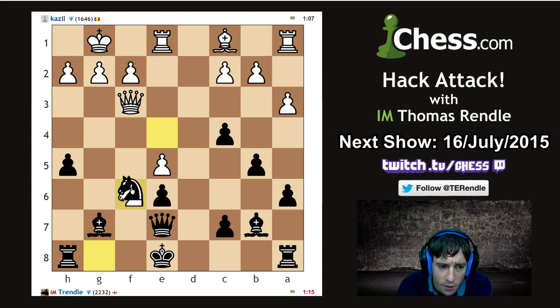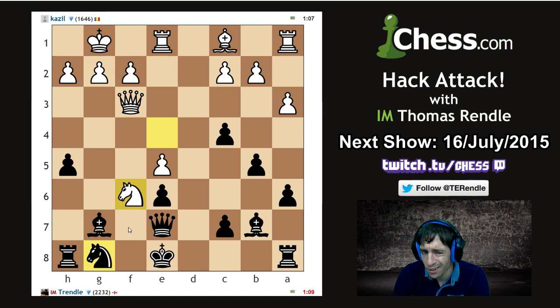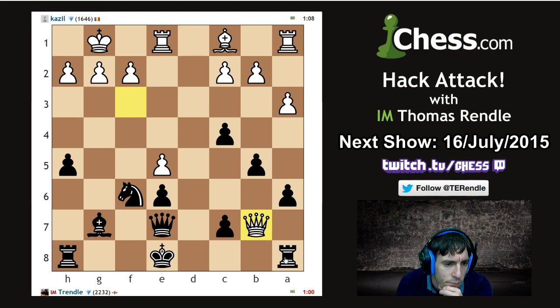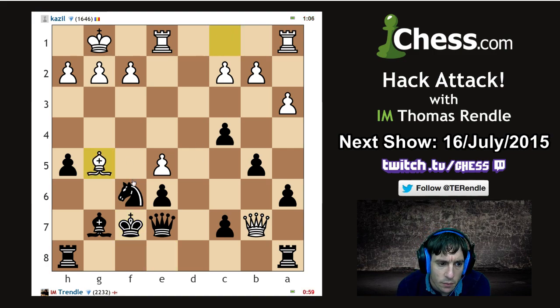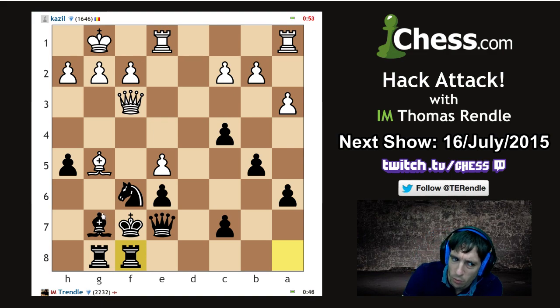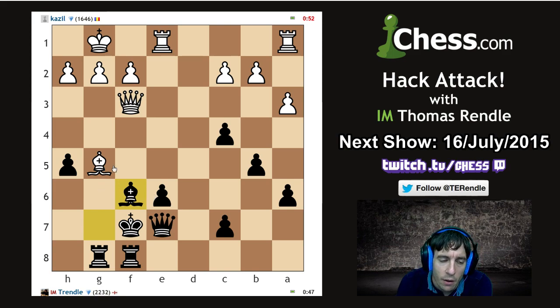Oh wow, that was his tactic — I'm just missing things tonight. I don't even believe I missed that. Well, there goes our pressure on g2. The fact is it's exactly equal material after this — well, it is if he takes that piece off, but he's being greedy. Two can play at that game — I mean, he's playing it much better than me. We can't stop the queens getting swapped off here. If it's any consolation, he's not going to stop the queens because he's going to take on h5 — takes queen, takes queen, takes — and we're still going to get him on g2 eventually.